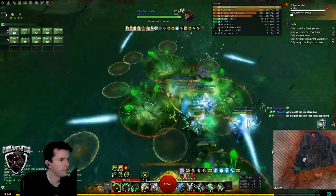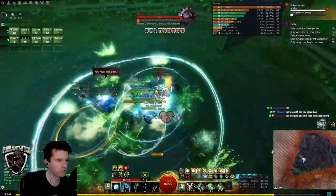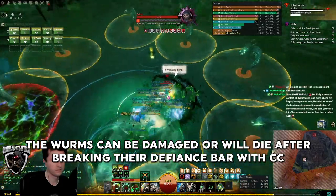Her normal attacks have many more circles and projectiles than normal mode. Stay together when possible so your healers can keep you up. The worms spawn continuously and will get in the way. Epidemic and other cleaving skills are great for clearing them out.